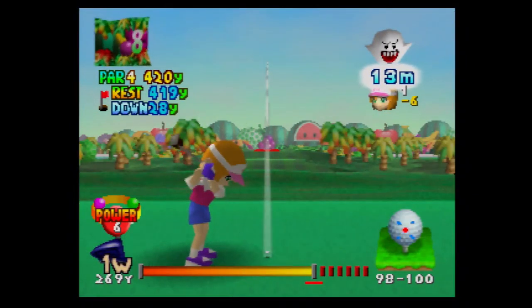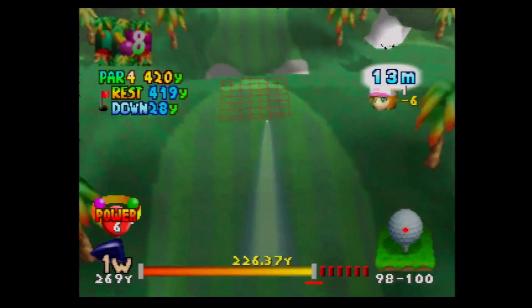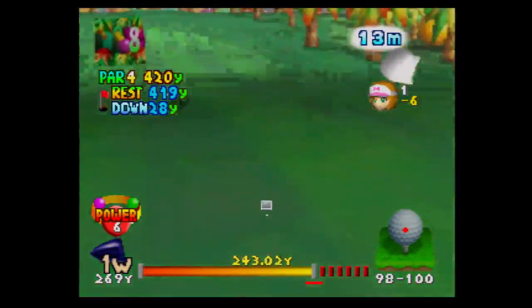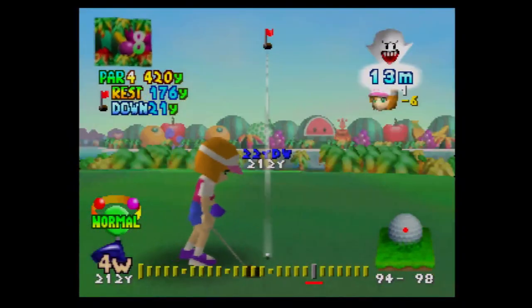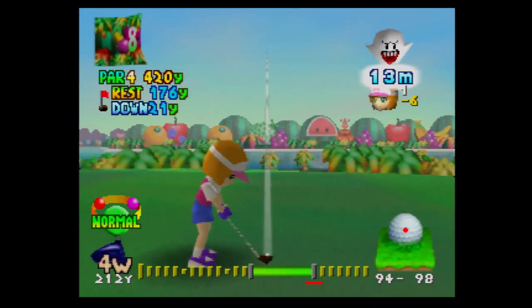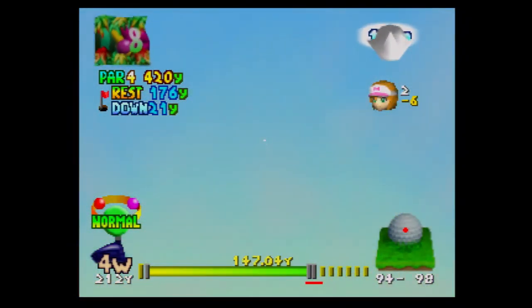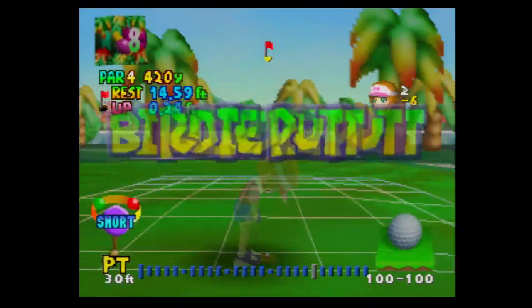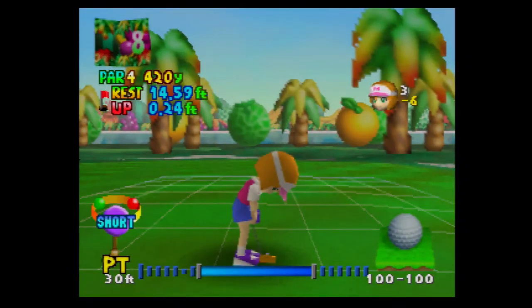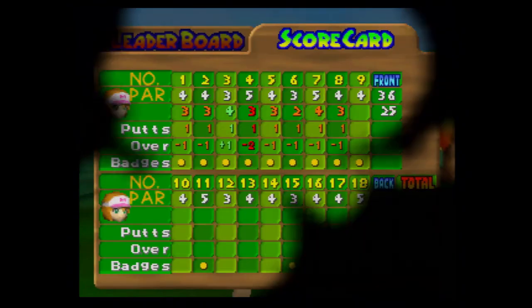We're going to have to use a power shot. 176 yards — I'm using forward but not hitting it all the way because I think that'll get it close to the hole. Not a bad putt, I'll take it — just have to aim a little to the left. That almost didn't even go in! Alright, I'll see you guys at hole ten.